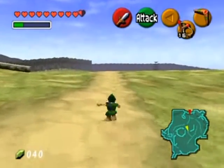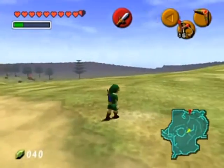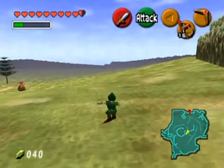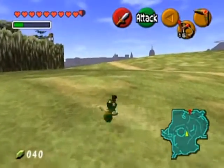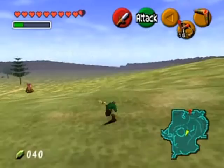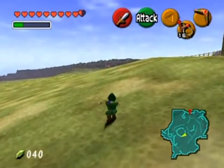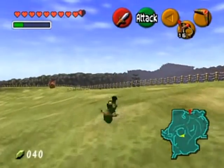Oh, that was a weird graphical glitch. All you have to do is just follow this path here. Wait, I thought the guy follows the path around the ranch. I don't think he goes all the way around — that would be preposterous. He's somewhere around Lon Lon Ranch, randomly, basically. So let's find him wherever he is, and that's the guy we need to give this mask to.